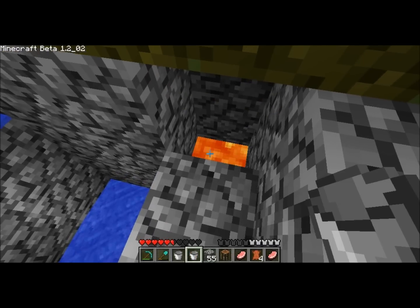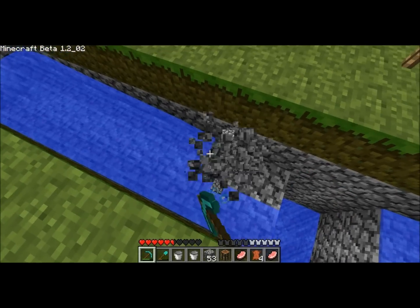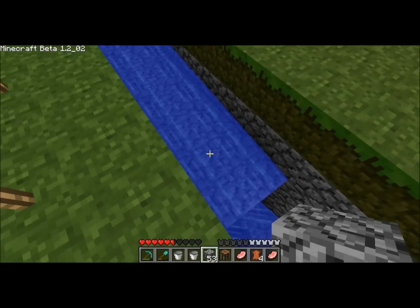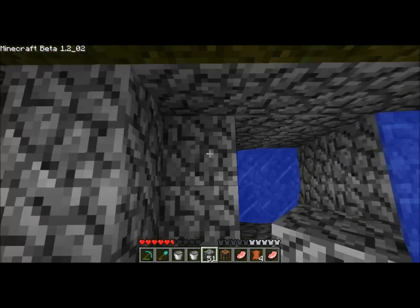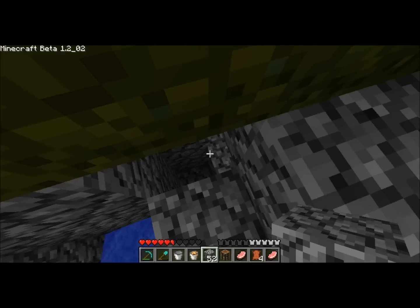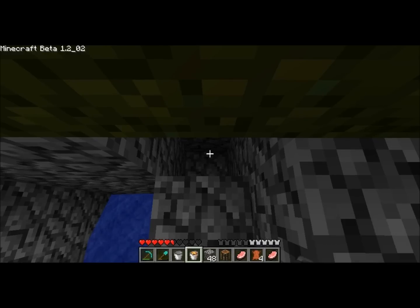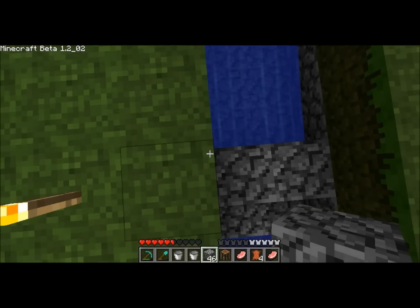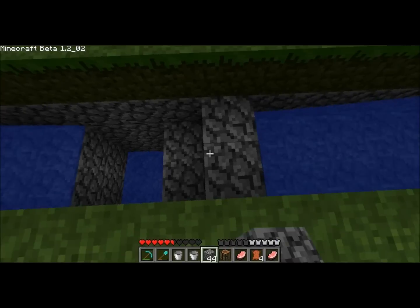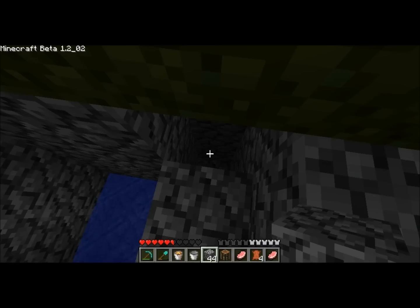We're just going to collect the lava, lift it up by one block, and that's it. Then we're going to jump over here and do the same thing to these two, put this one one block up, and then one more to do.